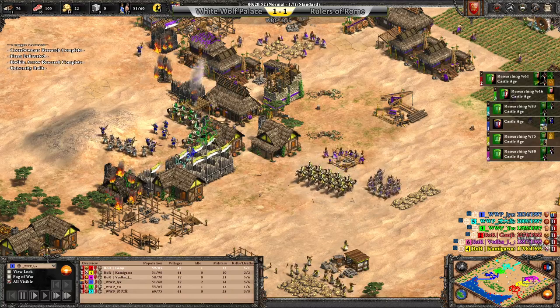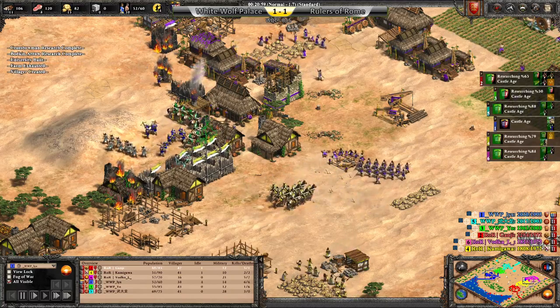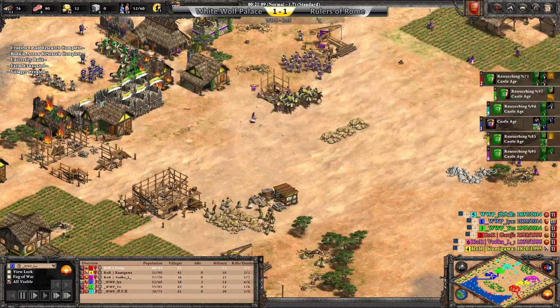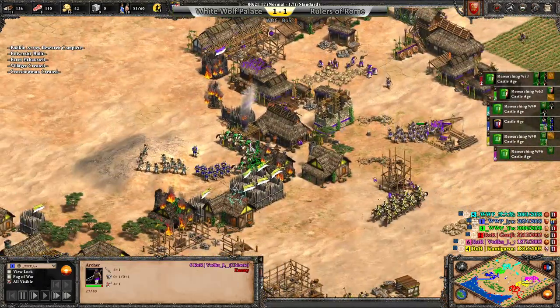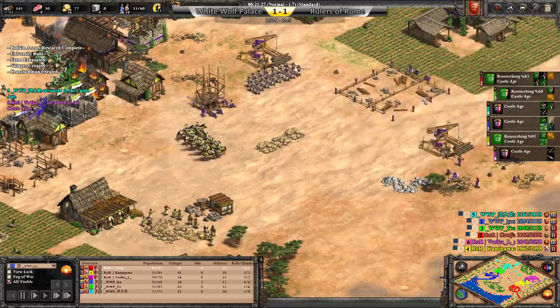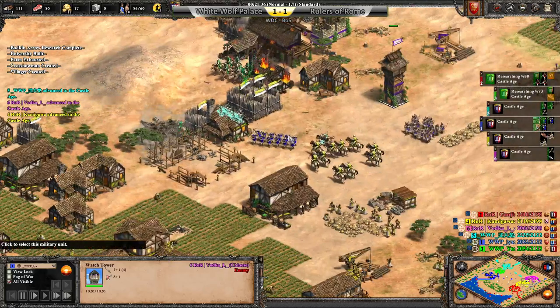Oh, I realize why something could be going wrong — Capture Age is still running. Good old CA memory leak. Anyway, another defensive tower is coming in. But this is a lot of pressure. University coming in right away for Vodka, and the tower will help.